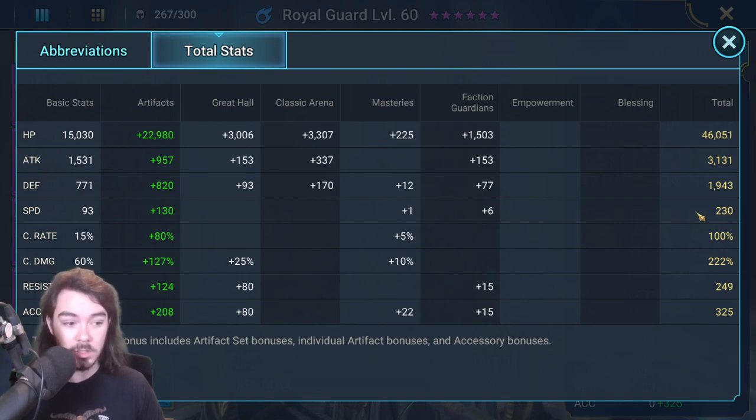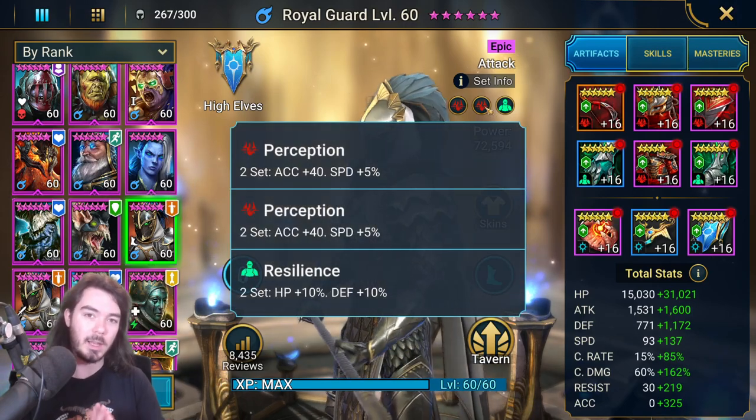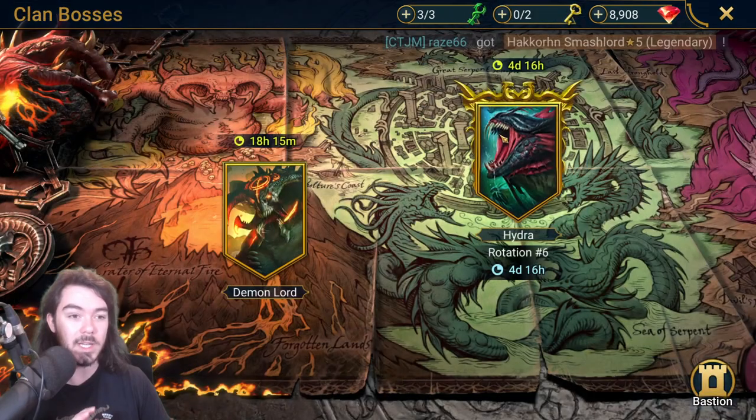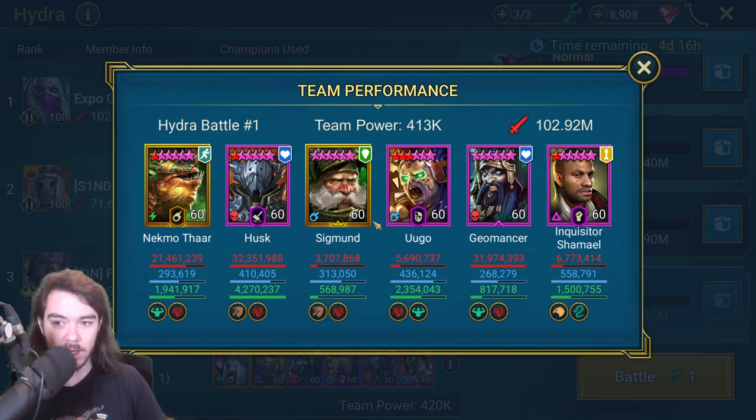I do use him some rotations in Nightmare. 230 speed, good speed, tanky enough, 100% crit rate, 222% crit damage, 325 accuracy. I often use Shamrock in the lead, which gives that extra 70 accuracy — knocking him up to basically 400, as much as you need for Nightmare even worst case scenario. He's built for the stats, but here's the thing: how much are we losing, or how much would we gain if we went in with different sets? One thing ExpoGo has going on is Relentless, Reflex, Reflex, Relentless, Relentless, and then a Guardian set. What do you gain from that?